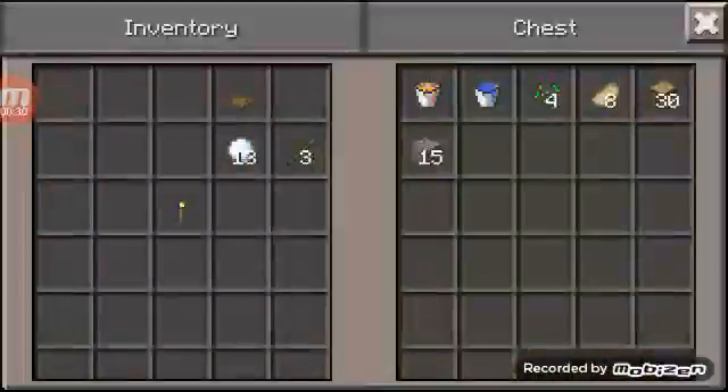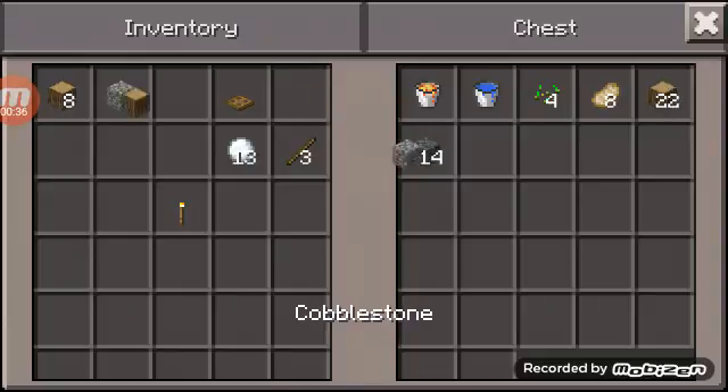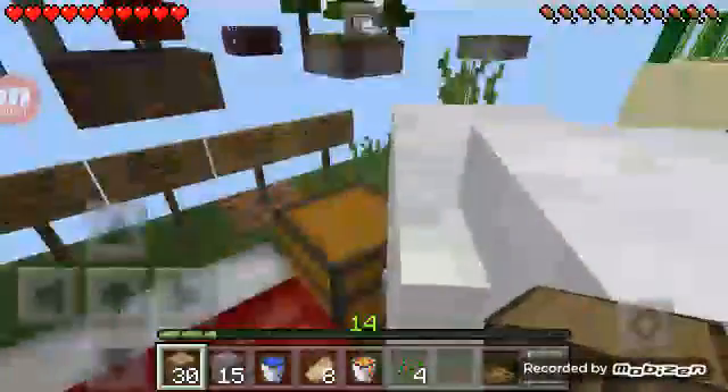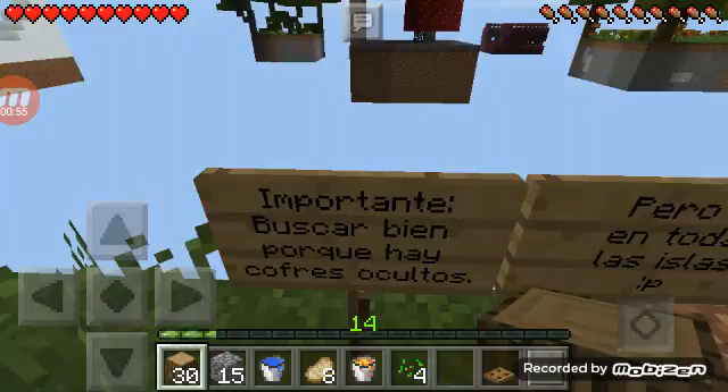Okay let's see here. We got some wood, that's good. I got snowballs. Oh whatever, as long as I got some material to survive I'll be good. The sheep here — I got beds, so they're important.